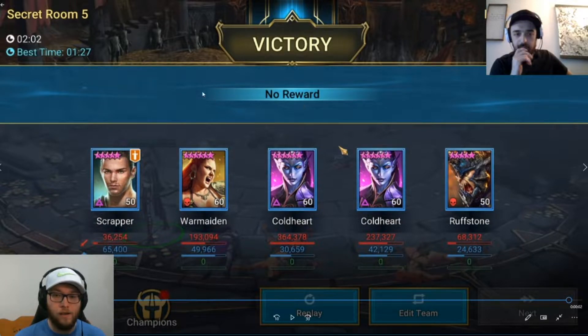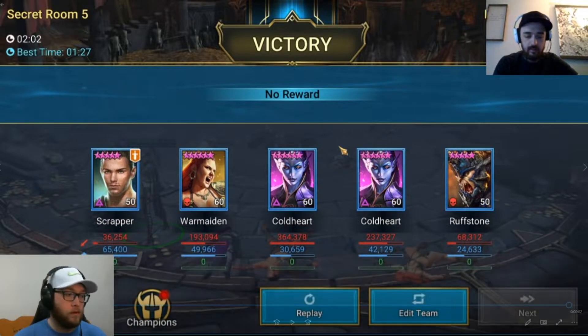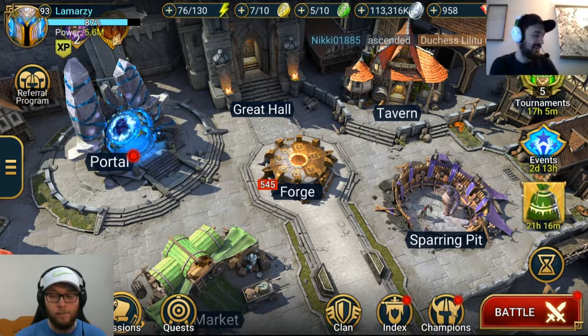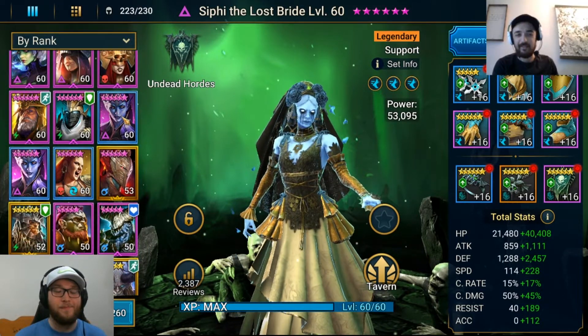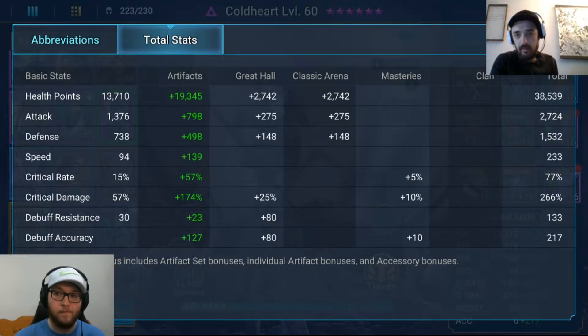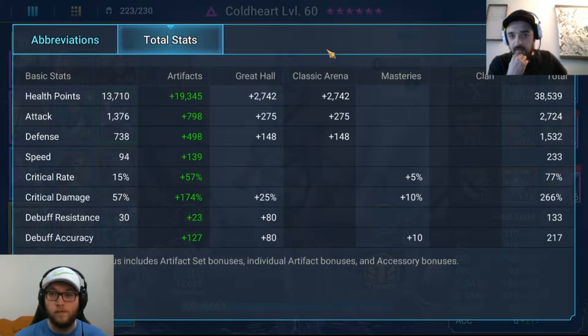Roughstone basically did nothing. War Maiden and Coldhearts are essential for these rooms — the more Coldhearts you have the better. With three Coldhearts the run would probably take about a minute: kill the first wave, use three Heart Seekers on the second wave, then renew all cooldowns by the third. What really helped was having Scrapper in a Shield set.